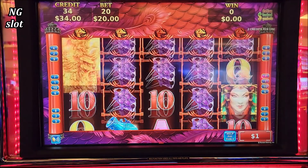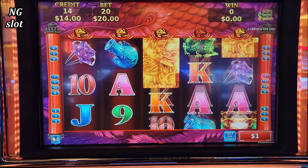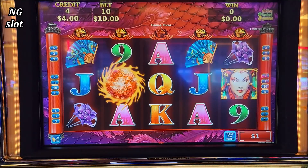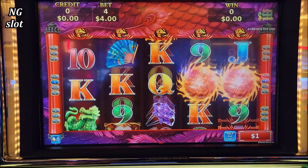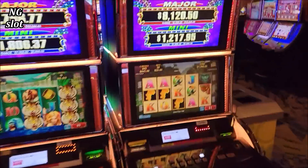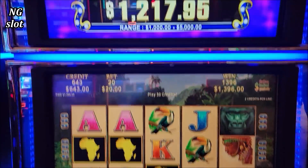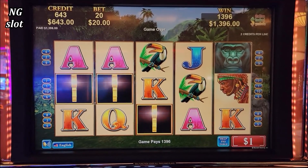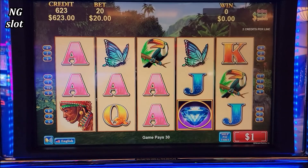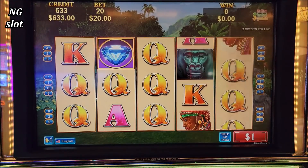Oh nice, we got $40 there. $10 bet. We can do a $4 bet. Let's go back here. So far those three Konami machines were nice. We won $500 on that first machine, a couple hundred on the Tiger something — I don't know the name — and a nice hit on this African Diamond.